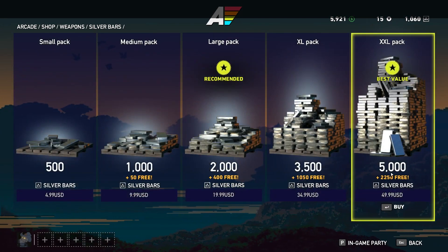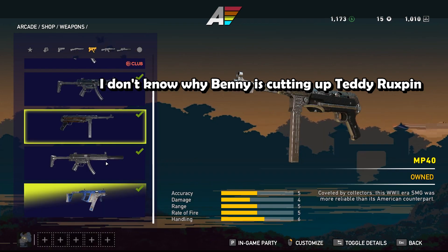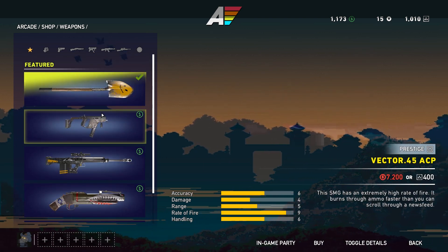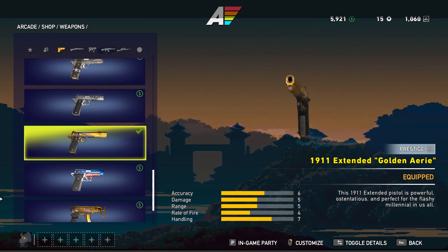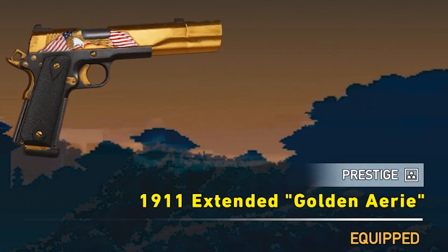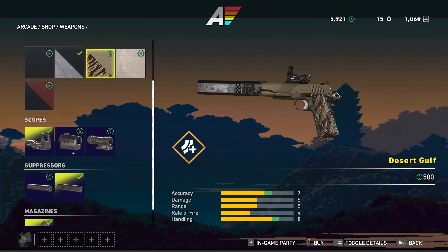You could spend almost 8K in-game currency on that cool item, or you could spend 250 Ubisoft fun bars and get it quicker. Prestige weapons are guns in their own category classed as premium weapons themselves — so if you buy a tacky 1911 because you like the extended slide on it and think you can play with it in multiplayer, you're wrong. It's not a 1911 but a '1911 Extended Golden' with its own set of attachments that don't carry over from your base 1911.